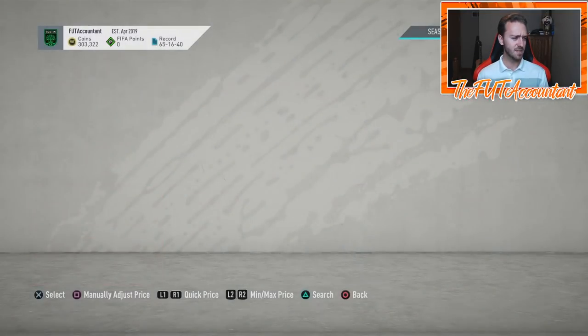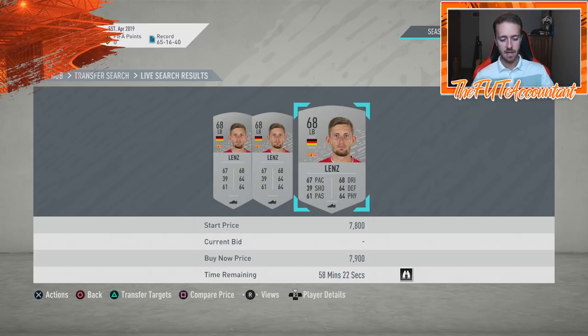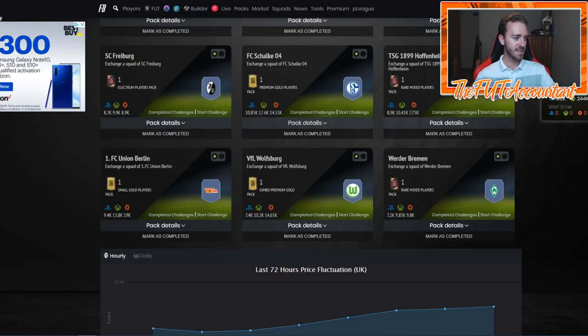I'm going to look up Lenz right now in the market — the left back from this team. The man is around 8,000 coins for this Lenz card. That's what it costs you to buy this left back that you need basically for this SBC. Right now Footband says that this SBC costs you 8,000 coins — that is definitely not true. It says on the market Lenz is 1,300 coins, and the graph shows this FC Union Berlin SBC is only 9.4K. Well, you know there's a lot of silvers involved. The SBC has newly come out onto the game, so you know that's not entirely accurate.